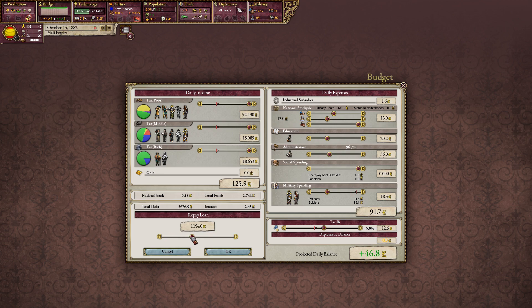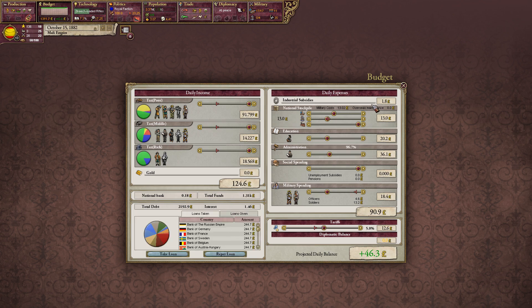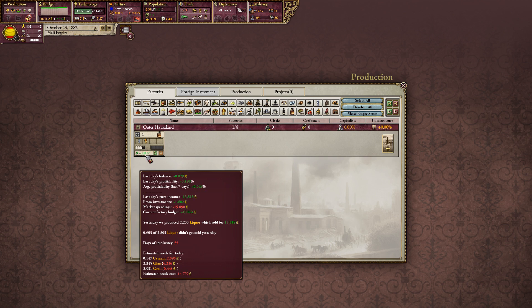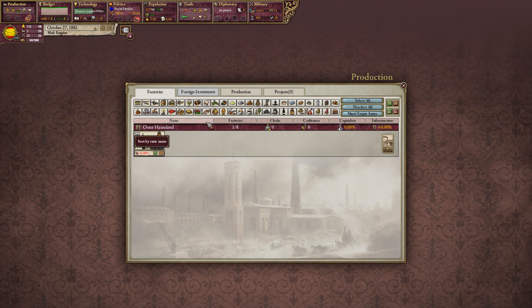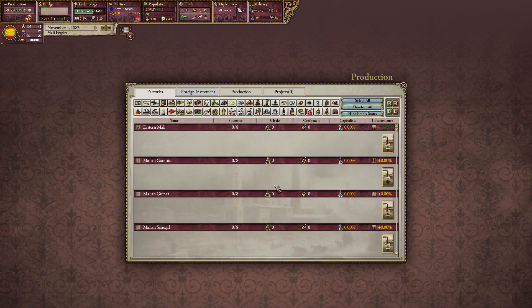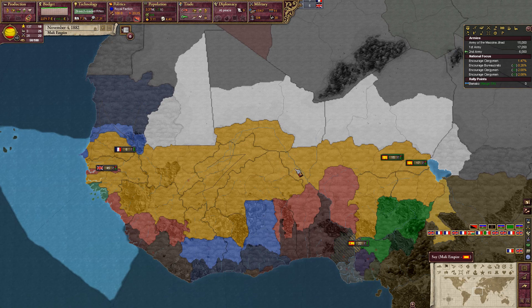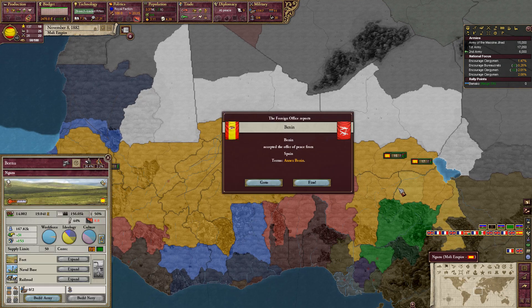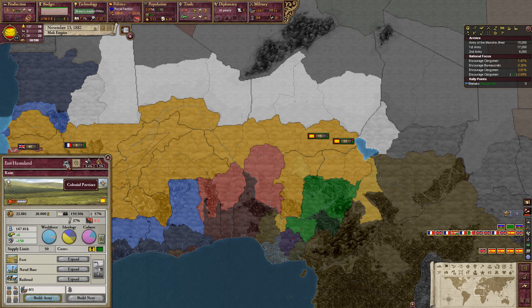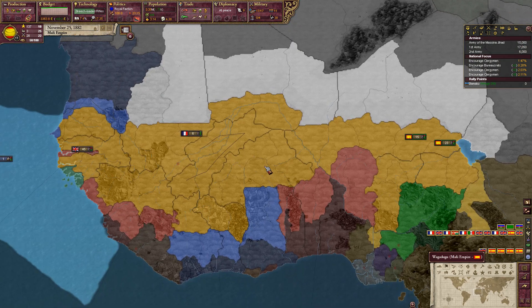We're definitely making a lot more money now and can afford to repay some loans. We are paying industrial subsidies for our single liquor distillery and it seems to be doing okay. We should probably consider building some more factories. Spain has annexed Benin. These provinces are colonial provinces — we obviously don't have enough bureaucrats of the accepted cultures there to integrate them, but hopefully we'll be able to do something about that at some point.